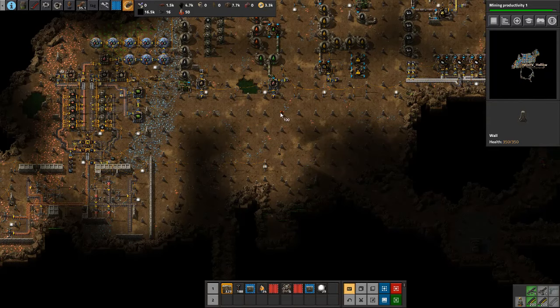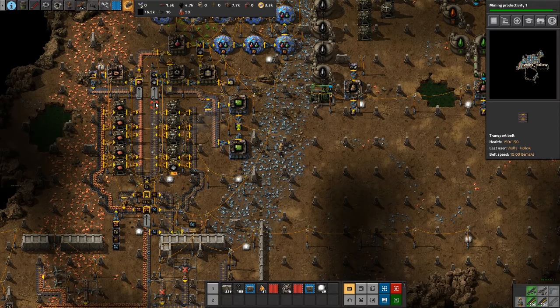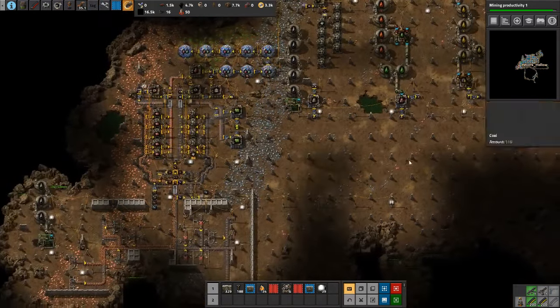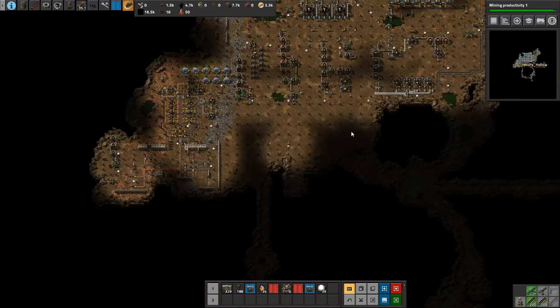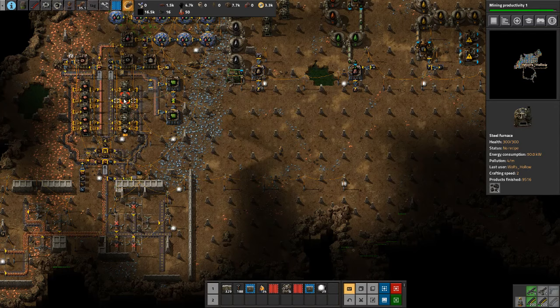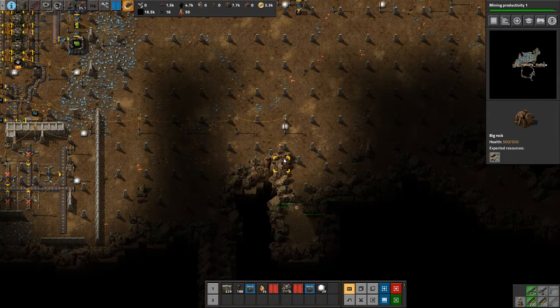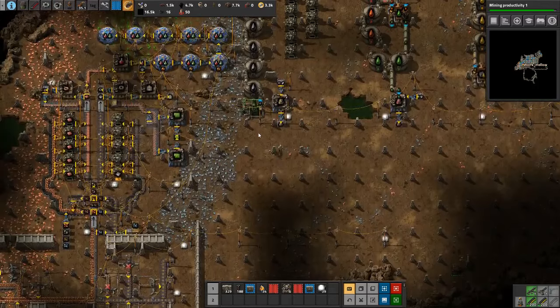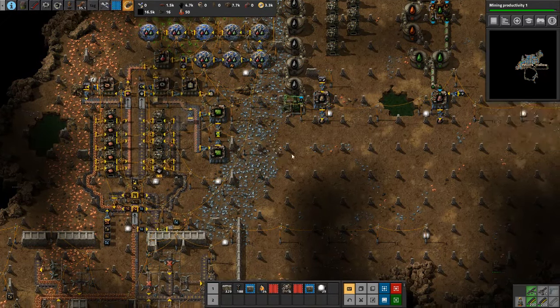Now we're going to transform this into a smelting area for our copper and our iron. I plan on doing something very similar to this. We can't really afford to have a double-sided smelting setup — don't have the room for it. We could make the room but I really don't want to do more mining because we're still going to have to mine this out too. So we're going to do something like this, and if we need more we can always double this up somewhere else.